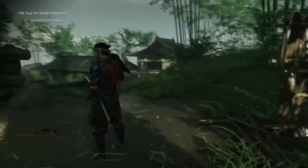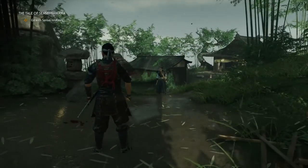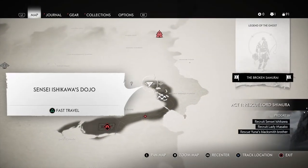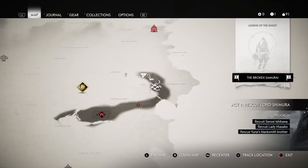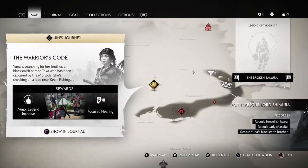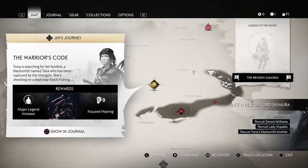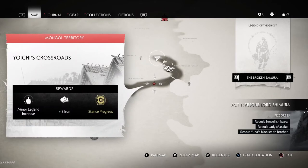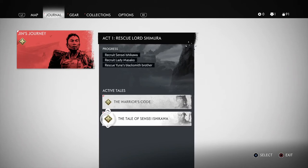So I found Sensei Ishikawa — you guys just have to bear with me on the pronunciation of these names. Let me show you the map quickly. Still a very small section that I've opened. You can choose your tales that you want to go to. I haven't chosen this one yet — I'm actually busy with 'Rescue Lord Shimura' which is part of Act One. That's the main act objective. If you look at the progress, 'Recruit Sensei Ishikawa' — well, I haven't recruited him yet, I just saved him.